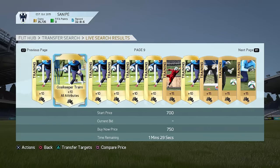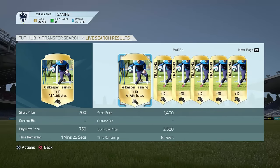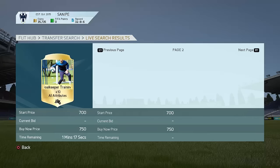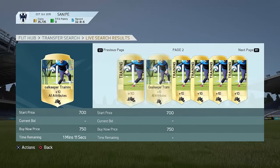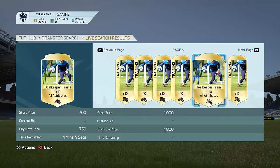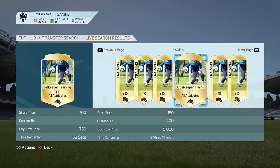There we go — there's a couple of rare cards right now. Just go to compare price, easy as that, and keep on scrolling through the market. These sell for 250 or 300 coins. What I'd recommend is go ahead and bid 150 coins on all of these attribute cards for the goalkeeper cards. Sometimes these actually sell for like 400 coins, but mostly they sell for 250 or 300 coins.